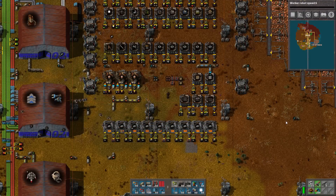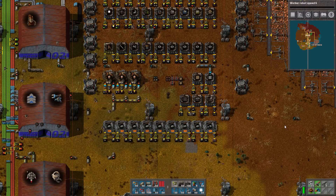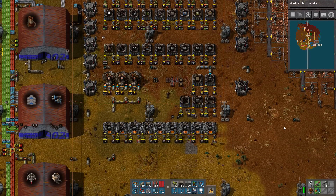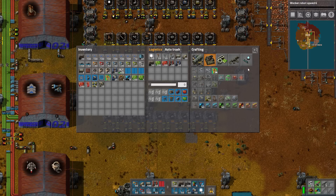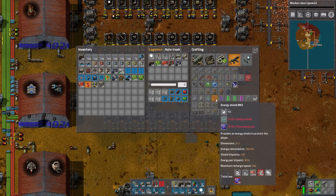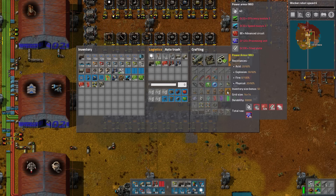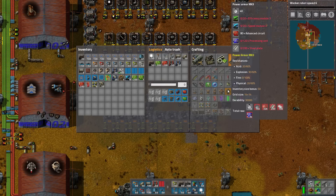Welcome back to Factorial Recursion, episode number 10. Today we are going to venture into the world of nuclear power, and I would also like to craft a power armor mark 3, which is going to be very expensive. So we need to do some prep work for both of those things.